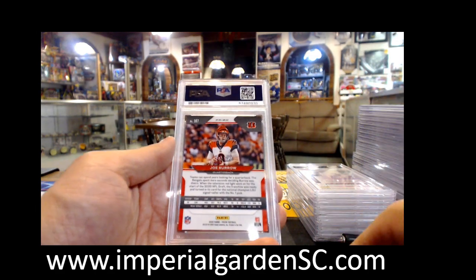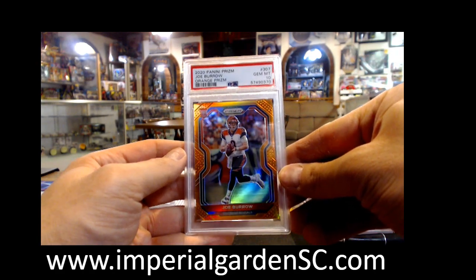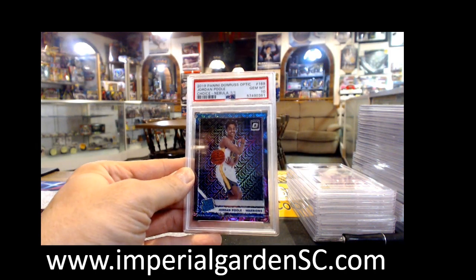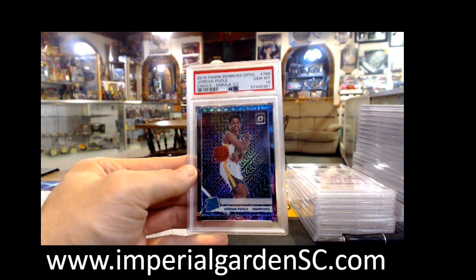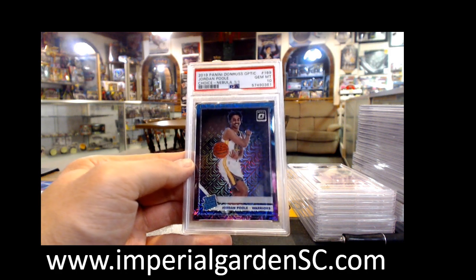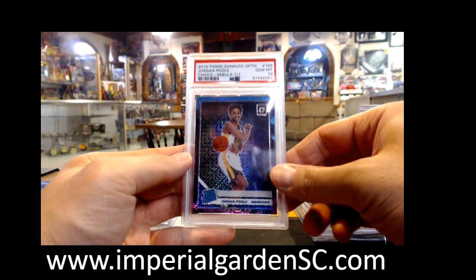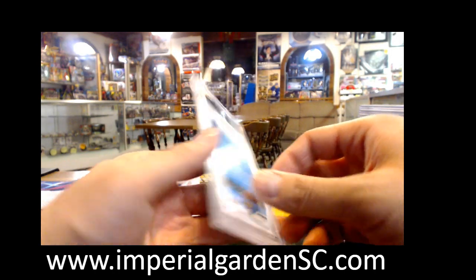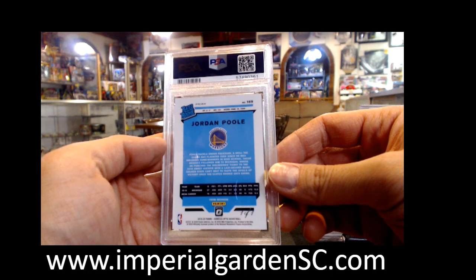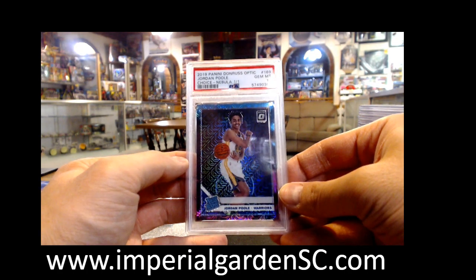I originally thought this was only gonna be a couple hundred dollar card when I originally sent it — 240 out of 249 — very big card right now. And then this one, I remember buying a bunch of those packs, complaining about getting the worst pulls, but he's actually probably one of the best ones — we got a Gem Mint 10 Jordan Poole Choice Nebula. This is the one that actually got upcharged a thousand USD to get graded, serial number 101 — so a pretty high five-figure card right now. Gorgeous.